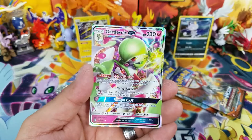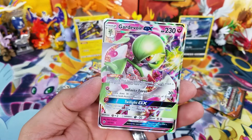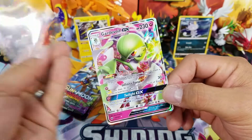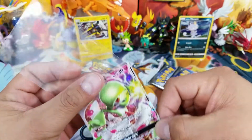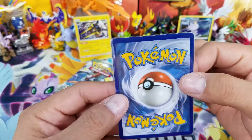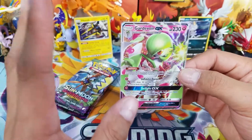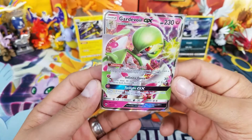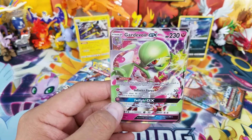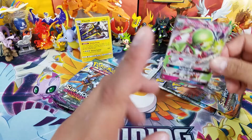Here's an Acerola Reverse Holo, and a Gardevoir GX! Out of a blister pack, guys. I don't know the exact price but it will be annotated on screen. This card pretty much paid for both blister packs right there. Gardevoir isn't as hyped as when it first came out — it has a weakness to metal, and metal is crazy now with Magnezone and the Solgaleo Ultra Prison card. Gardevoir is getting beat down by metal Pokemon, but I'll post the price annotation on screen.